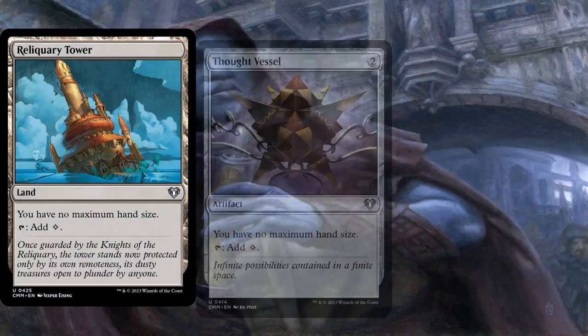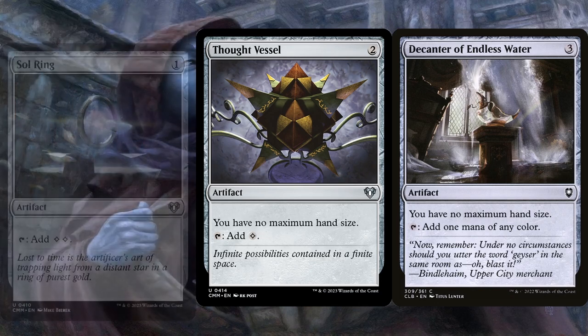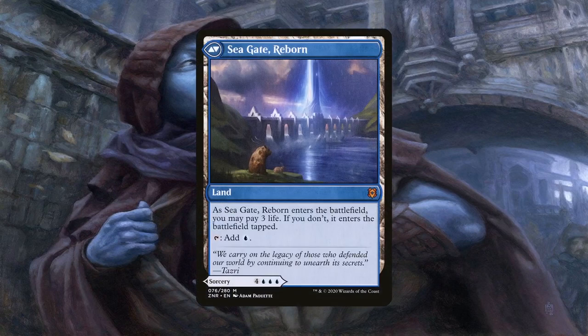Library of Leng, Thought Vessel, and Decanter of Endless Water are naturally included due to how many cards the deck is capable of drawing. The land doesn't take up a slot and the mana rocks are needed anyways since this is a non-green deck with Sol Ring being the only other mana rock. Seagate Restoration is another card draw effect that also has the added bonus of giving us a limitless hand size for the rest of the game, sort of like a pseudo emblem. It costs a whopping 7 mana and is win-more if we already have a bunch of cards in hand, but you can always play it as an untapped land if you're in a pinch.